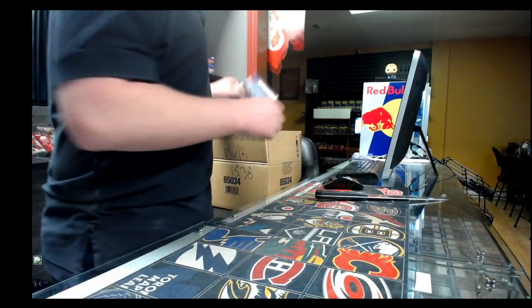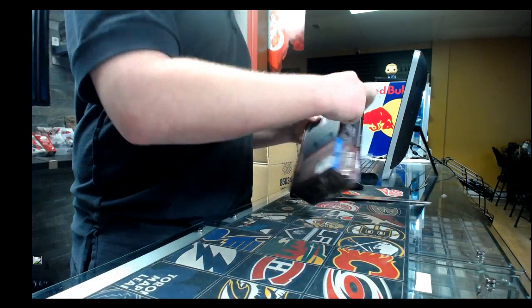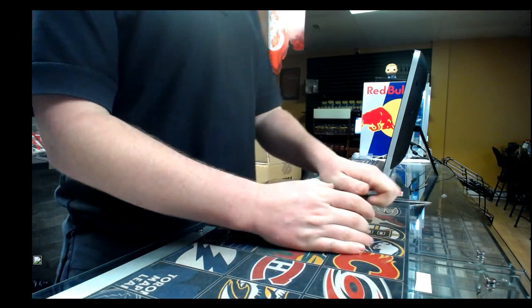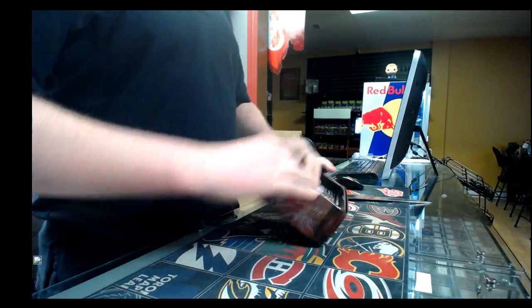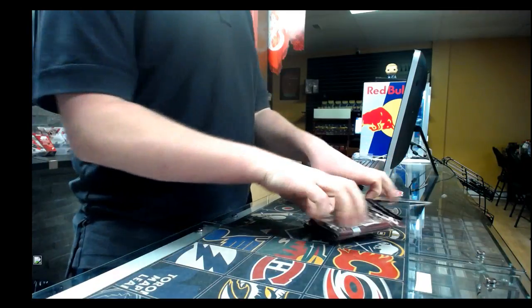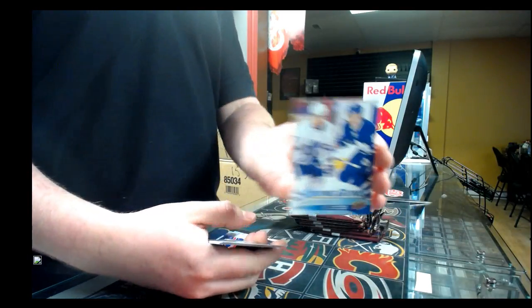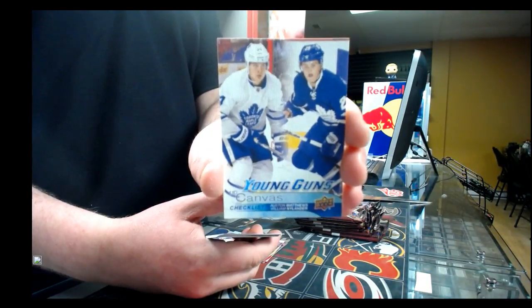Second tin. Pack number one — we have a Young Gun Canvas for the Toronto Maple Leafs, Auston Matthews and William Nylander. That's the checklist. Second pack, young gun for the Detroit Red Wings, Tyler Bertuzzi.